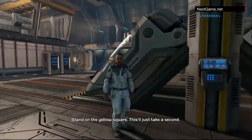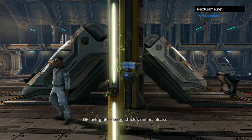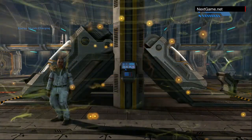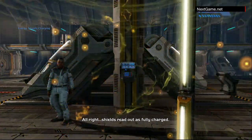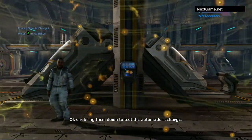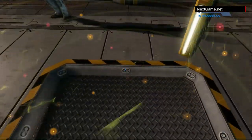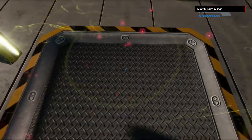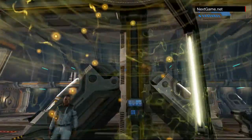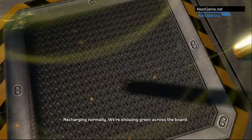Stand on the yellow square, please. This will just take a second. Okay, bring his energy shields online. All right — shields read as fully charged. Okay, sir, bring them down to test the automatic recharge. Recharging normally. We're showing green across the board.